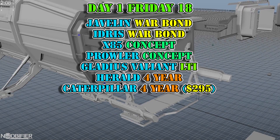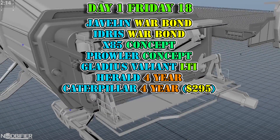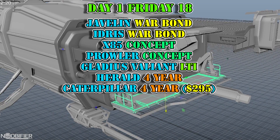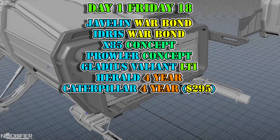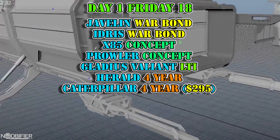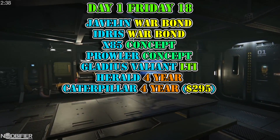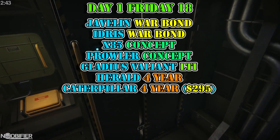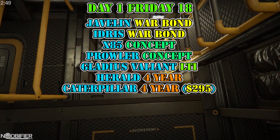Day one was Friday the 18th. The Javelin and Idris were sold as war bonds, which is a new cash-only sale instead of buying with credit — you get a reduced price as part of the war bond sale. We got the start of the X85 concept and the start of the Prowler concept. The concept sales usually last one week and come with LTI, and this is usually the lowest pledge price available. For a $20 premium, the Gladius Valiant variant was made available with lifetime insurance, new paint, and a different base loadout. No mention of it being terribly limited, so the value is there only if it's important to you — you can achieve the same loadout with a normal Gladius without spending the extra money. The Herald and the Caterpillar also became available with 48-month insurance. Note that the Caterpillar went up $50 this release.